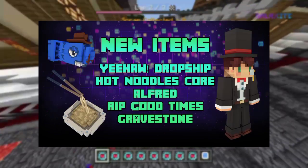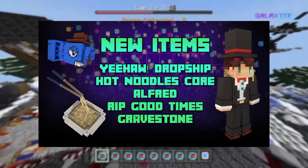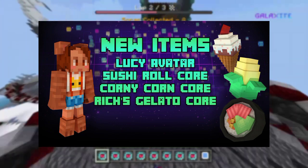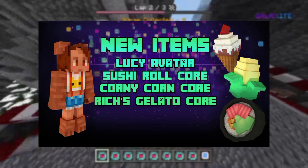Also new are the Yeeho dropship, the Hot Noodles core, the Alfred avatar, the RIP Good Times gravestone, the Lucy avatar, the Sushi Roll core, the Corny Corn core, and the Richard's Gelato core.